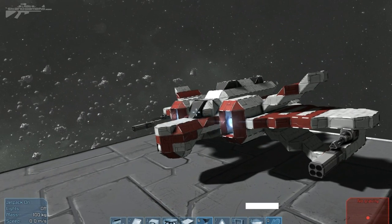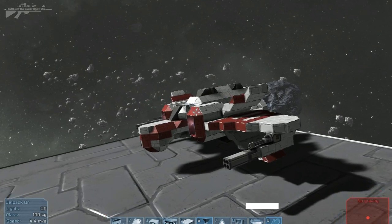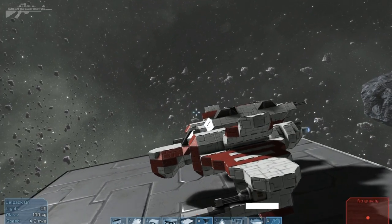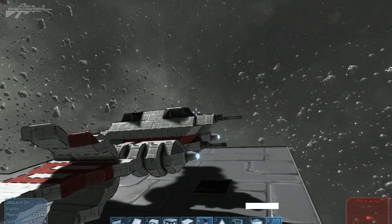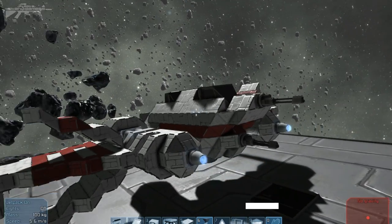This is like a fighter-slash-bomber in the actual series itself. It's a three-cockpit setup: it's got the pilot's seat, the front gunner's seat that controls the torpedoes and the minigun, and at the rear there's a rear gunner's seat to give some rear protection against whatever's chasing them down.